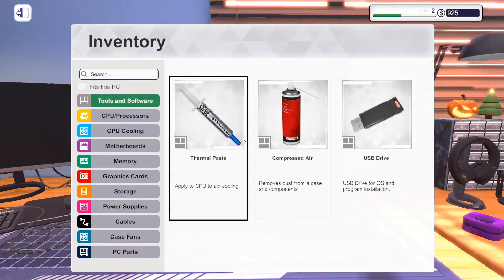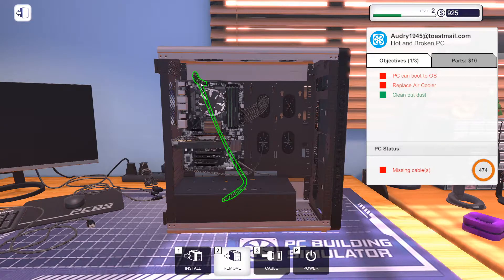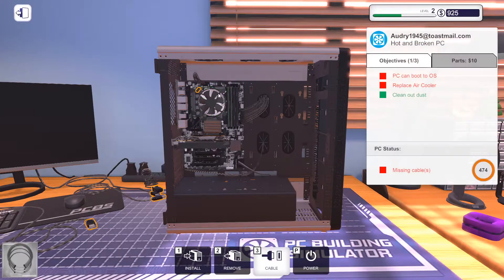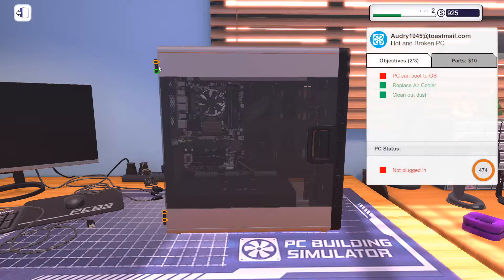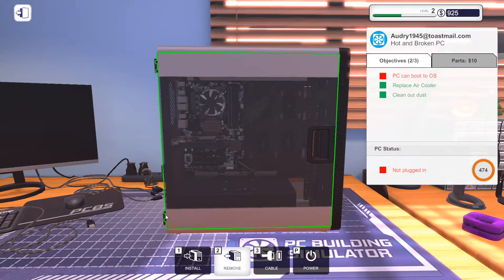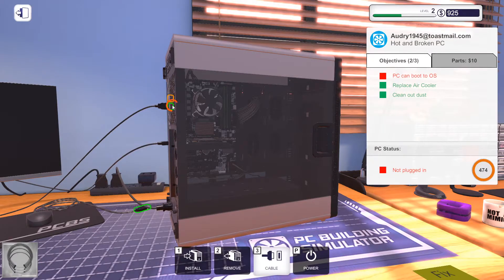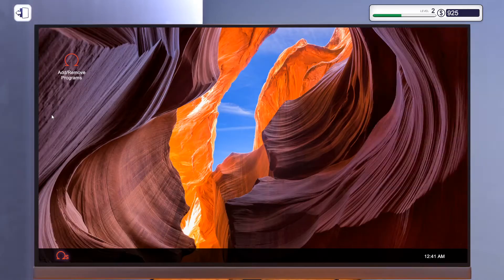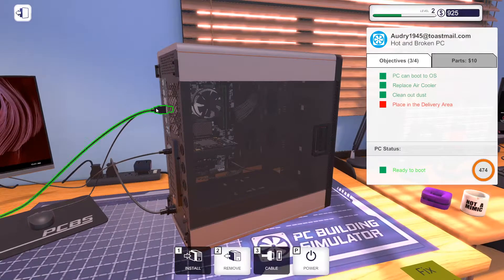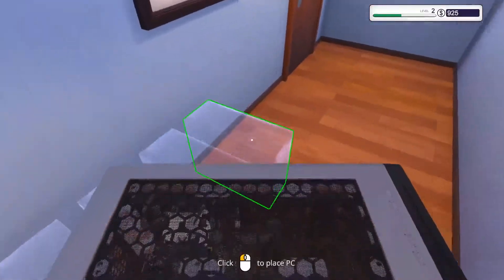Install it — let's not forget the thermal paste. There's the new one on. I thought I had to plug it in — a little confuzzled on that one. This side panel's back on. I'm going to get it all plugged up. So is that everything? Yep. Turn it off before I remove it. That one's done.